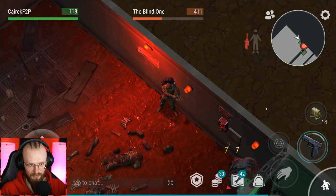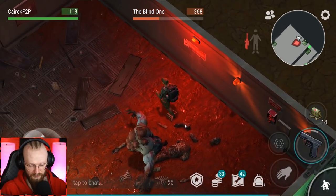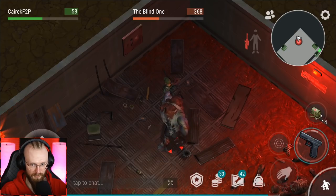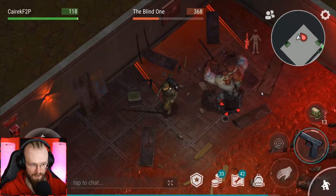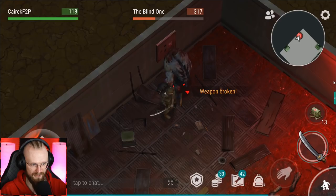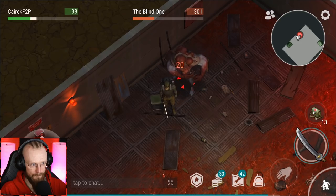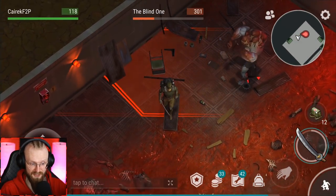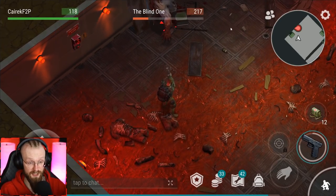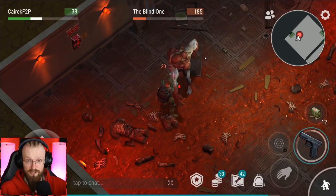We're going to attack the blind one — now he's going to heal because his health dropped below 400. I activated the alarm in the perfect moment. He has only 368 health. I'm going to let him attack me and heal up with another first aid kit. Let's fight him — my stuff is going to break. Let's do a couple of hits with a Katana. I'm soaking up some more damage. My favorite weapons are shotguns — shotguns do a lot of damage to the blind one and you kill him much faster, especially with modded shotguns. But Glocks are going to do the job.